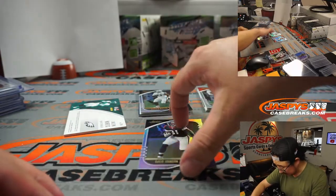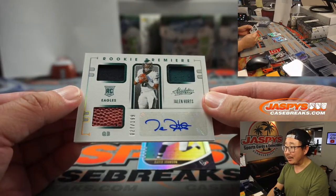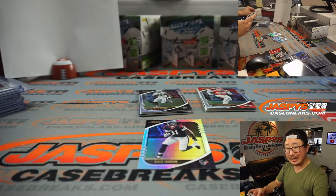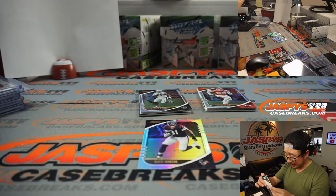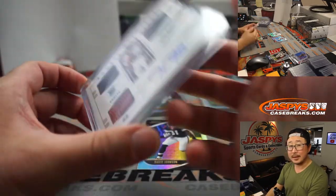Looks like Eagles colors — it is, it's Jalen Hurts! Triple Relic and Autograph, piece of the pigskin, 27 out of 199. As of now he's QB1. NFC East, Jacob. Nice.